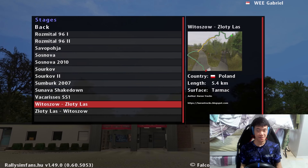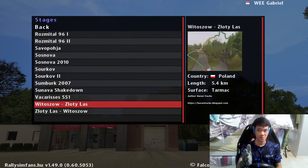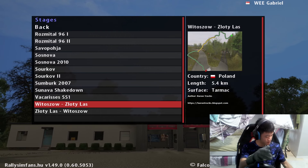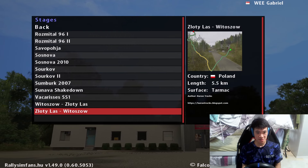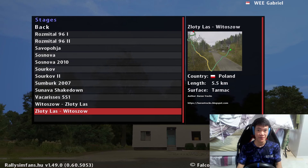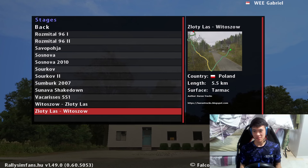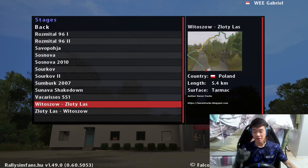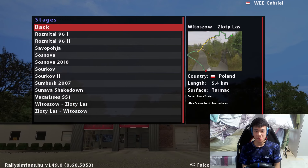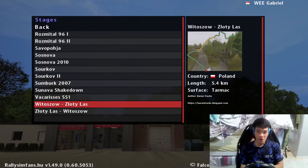Alright, for the next stages we'll be playing Wito Szao to Zloty Lass and Zloty Lass to Wito Szao. Yeah I have no idea how to pronounce that, I probably butchered it, but yeah it's a 5.5km stage in Poland. Tarmac again. Looking at the layout of the track map, there are a lot of straights and sudden sharp corners, so let's go in and see - maybe the terrain will be a bit challenging.